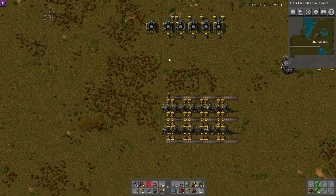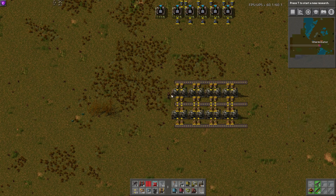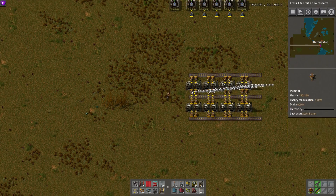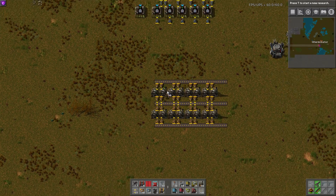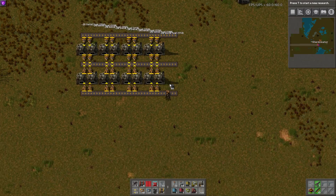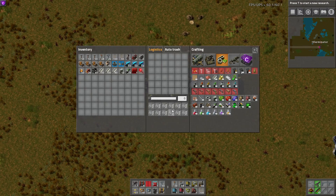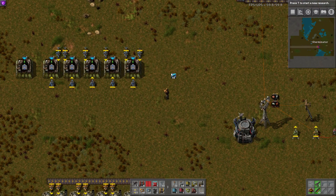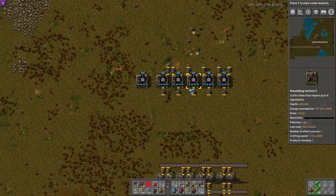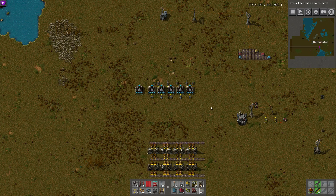Another component: if you want to grab stuff out of furnaces, assemblers, or boxes, just hold control — that's the key to grab stuff — and left-click and drag. You can see I'm grabbing all the steel I had smelted. The reverse works as well: if you want to place fuel, hold control and left-click to place it all. It also works with modules — control left-click to throw modules in — and same for beacons. You could just drag while in reach, which is really really nice.